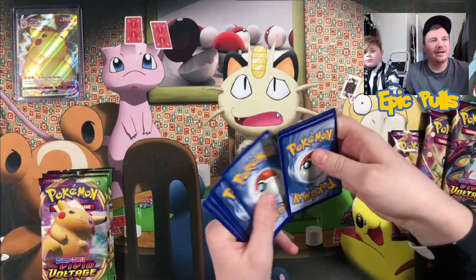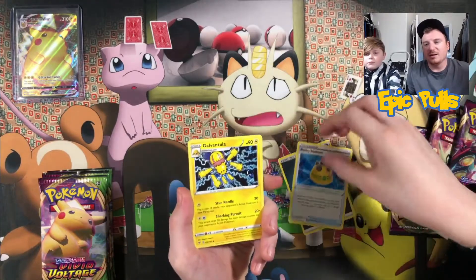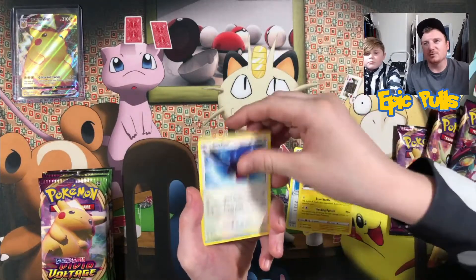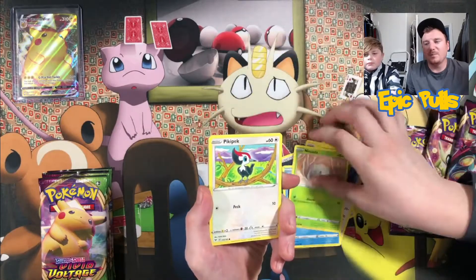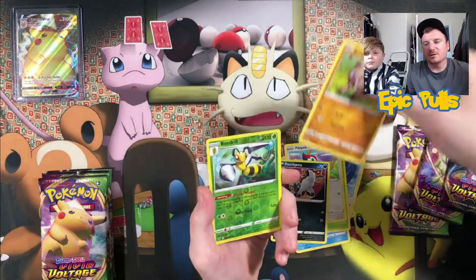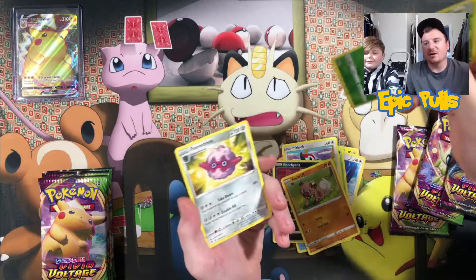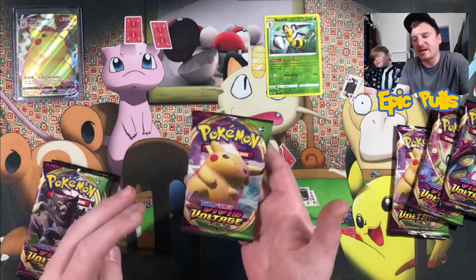First pack of the day, let's get this started. Got a Rocky Helmet, Galvantula, Swellow, Arrakuta, Ninkata, Pikipek, Puchiana, Rockruff, Reverse Beedrill, and a Non-Holo Fortress. No first pack magic today.